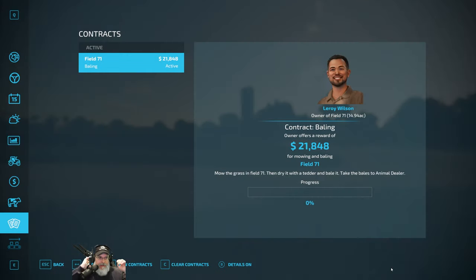Welcome back everybody to Farming Simulator 22. I'm an old guy gaming, and I just finished a small silage baling contract, made about four grand or so off of it. Then there were no more contracts, so I logged out and logged back in repeatedly — still no contracts. There should be contracts all over the place, especially this time of year when there's fields to harvest.